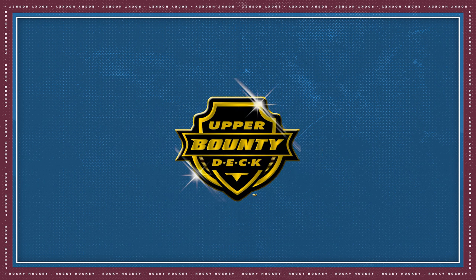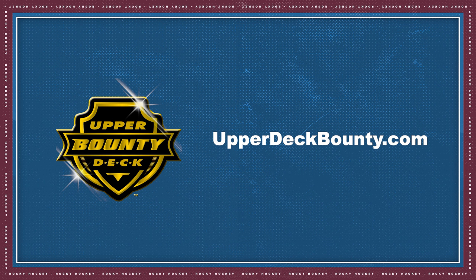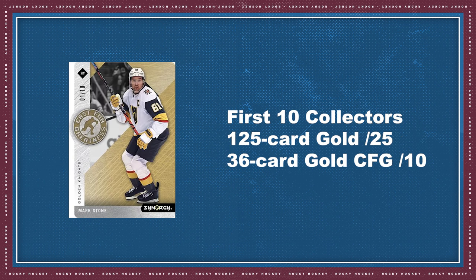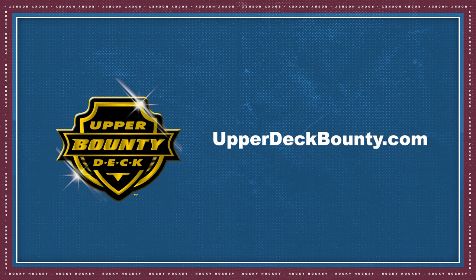Upper Deck's bounty program is back. Here's the mission: be one of the first 25 collectors to complete the 125-card base set red parallel bounty set. Half the red parallel cards in each box on average will feature a scratch-off bounty code. Redeem these codes at UpperDeckBounty.com to win amazing prizes. The first 10 collectors to complete the set will receive a 125-card gold base set numbered to 25 and the 36-card gold Cast for Greatness metal set numbered to 10. The next 15 collectors will receive the 125-card gold base set numbered to 25. For more details, you can visit UpperDeckBounty.com on or after the release date.